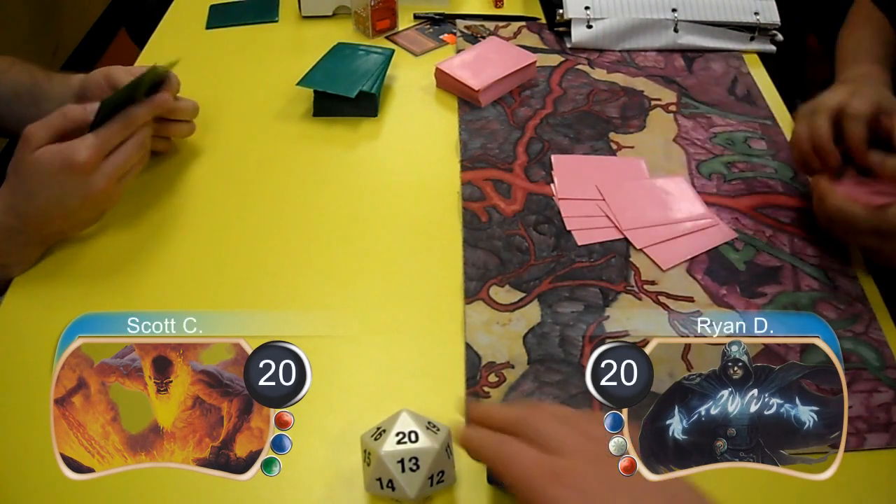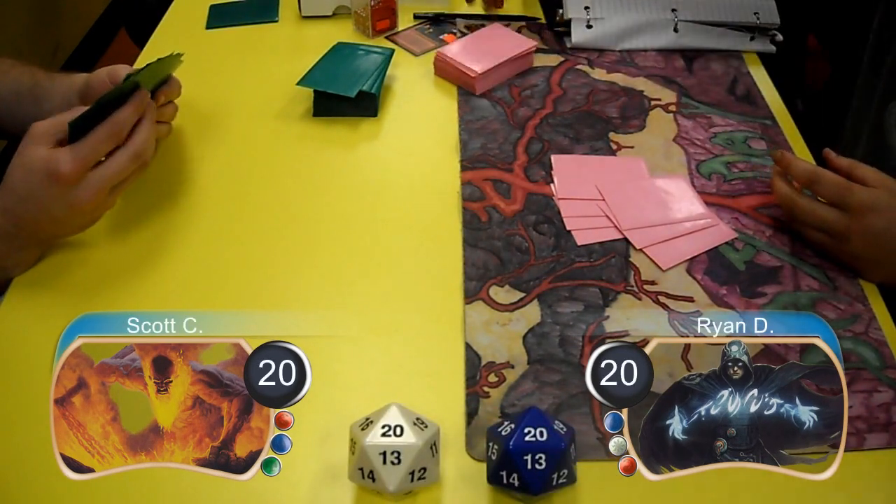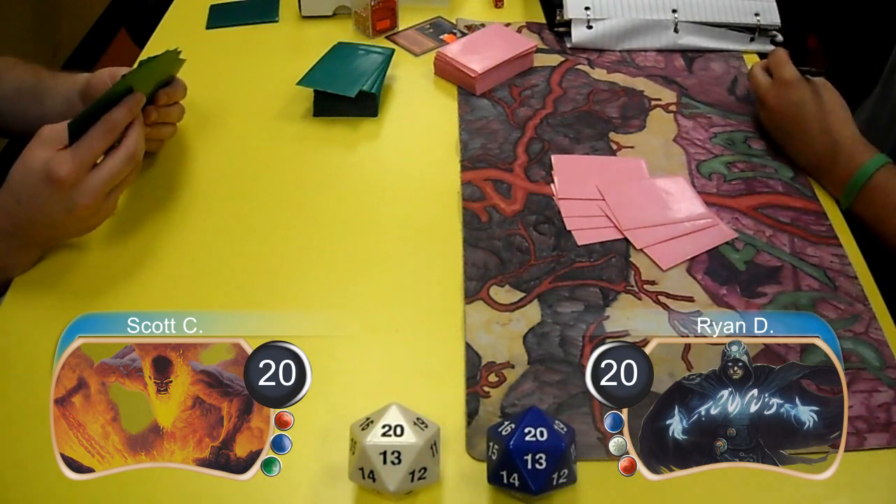Hello everybody, this is Kevin from Klotz Productions and this is Game 2 between Scott playing Rugg and Ryan playing Cawblade.